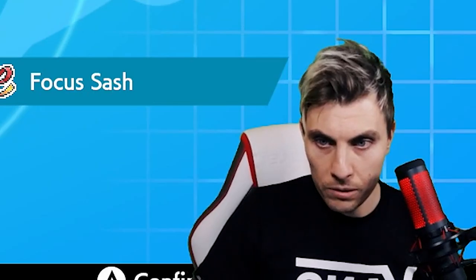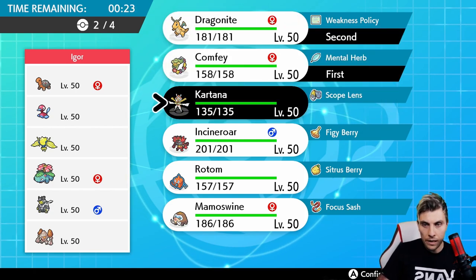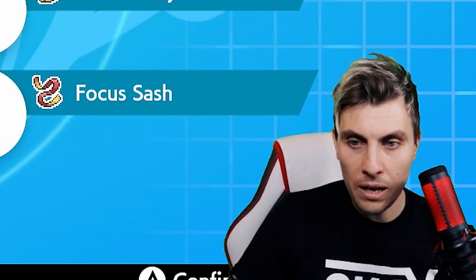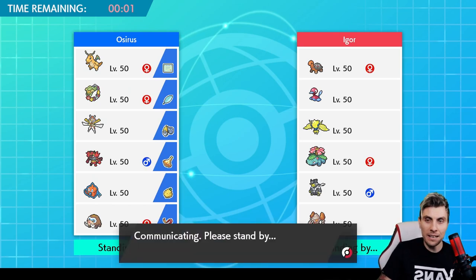I think we'll lead Comfey and Dragonite — that's not a bad lead at all. For the back I like Kartana here because it helps against Porygon2, Regirock, and Urshifu. We've got to pick quickly otherwise we'll time out, so we'll go with those two to kick us off and see how we get on.